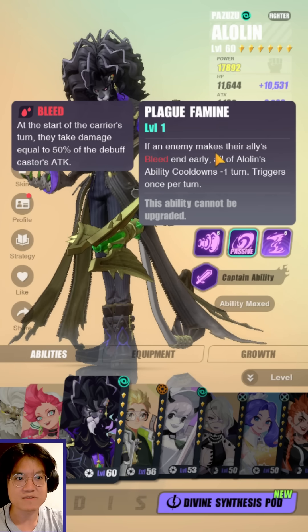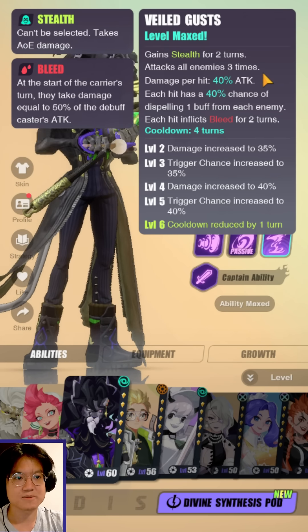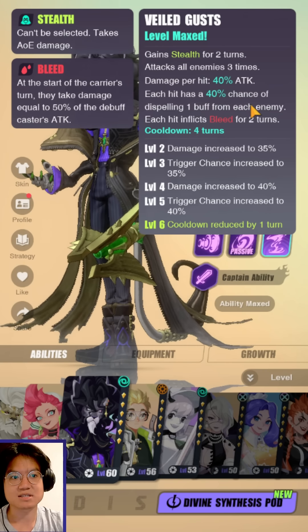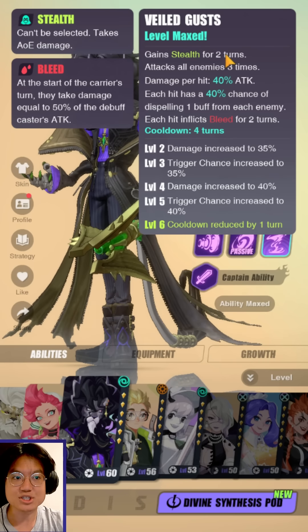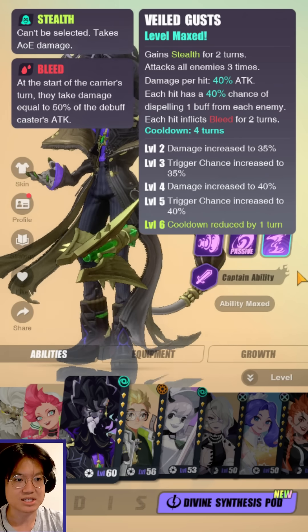Now, his passive, Plague Famine: if an enemy makes their allies bleed and early, all of his cooldowns will be reduced by one, which is essentially just his third skill. Veild Gust: gains stealth for two turns, attacks all enemies. Three times damage per hit is 40% of attack, and each hit has a 40% chance of dispelling one buff from each enemy. So it's a buff strip, and it also inflicts bleed on each of the three hits, which can apply up to three stacks of bleed lasting two turns each.